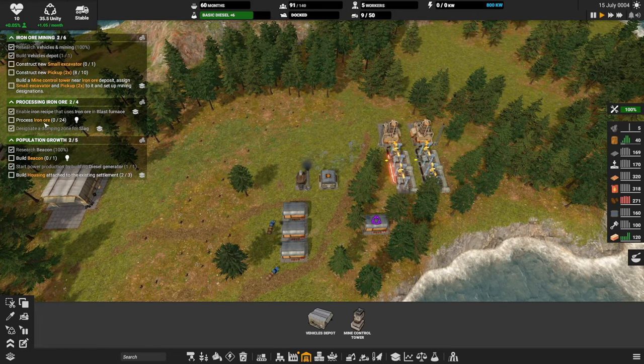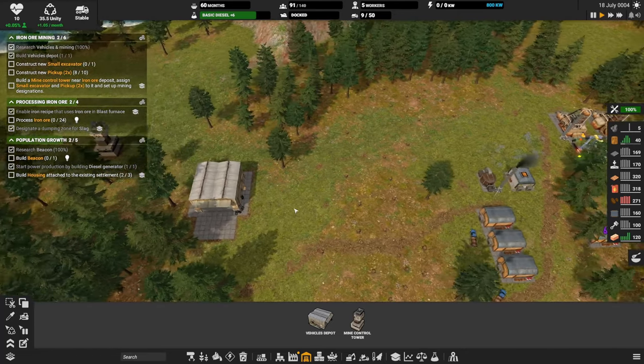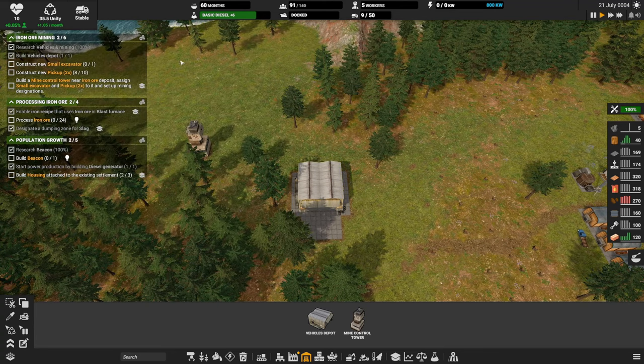We are now going to get slag that we have to deal with. We need to wait till we get all our excavators and stuff built. The vehicle depot built pretty quick — let's see what else we have to do. Build a beacon.